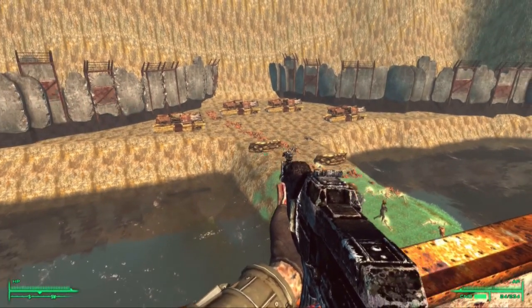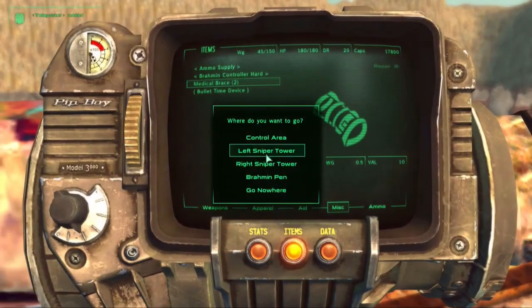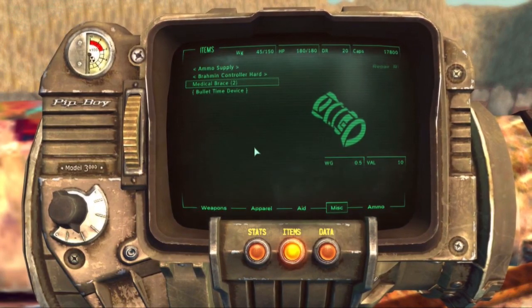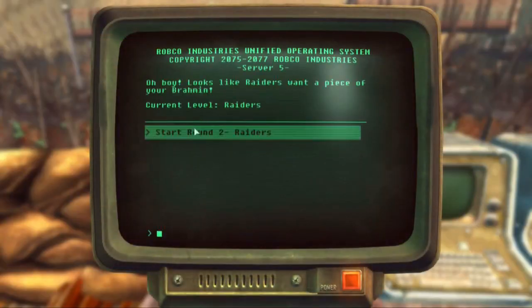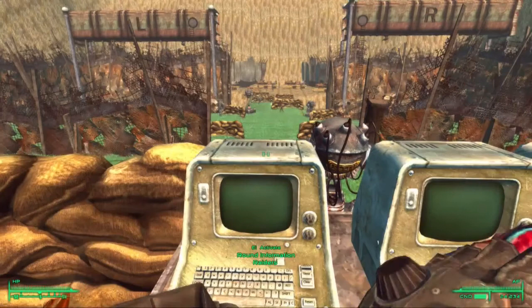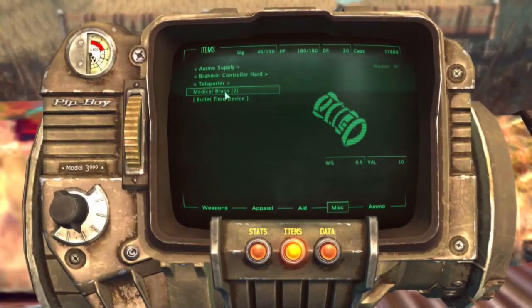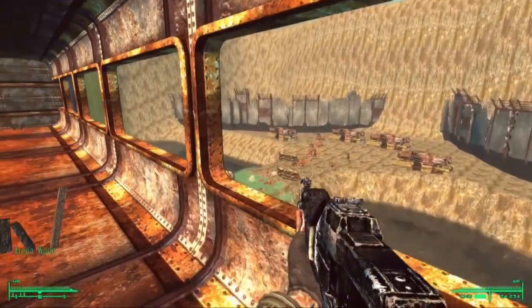I deliberately haven't shown you everything in the video — there's Talon Company, there are super mutants, and there are nuclear warheads you can set off. I wanted to leave some things for you to go and explore for yourself. Installation of this mod is pretty easy — it's a standard Nexus Mod Manager install. In terms of load order it's a quest mod so put it up pretty high, probably just below some of the ESMs or next to any other quest mods you have.